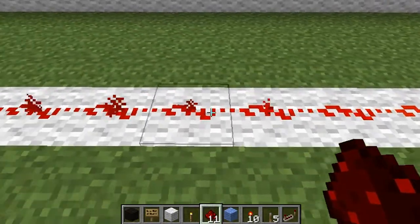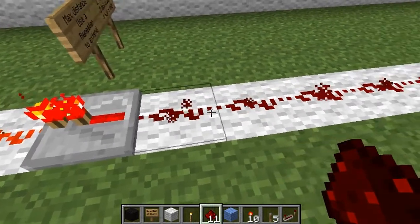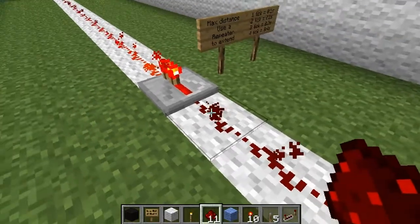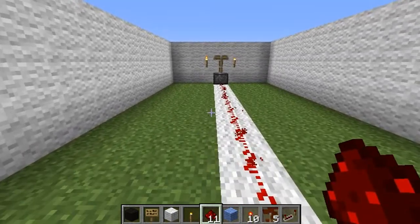You can put another Redstone torch down and it will actually turn it on. Now, Redstone itself will only stay powered up to 15 blocks. As you can see, as you get further down here, it turns into this darker maroon color. The darker the color, the less power it actually has. So when it gets to the end of it, you have to use a repeater to extend it, and it will go an additional 15 blocks.